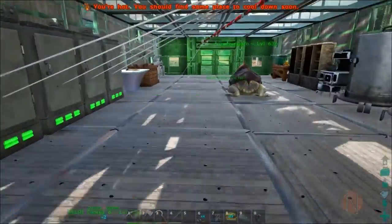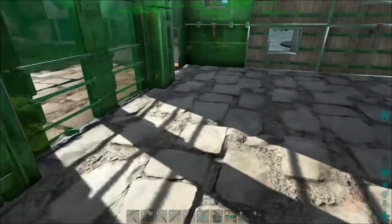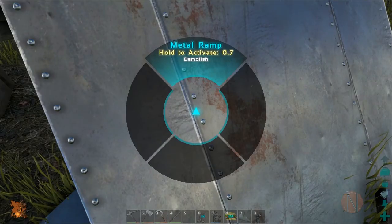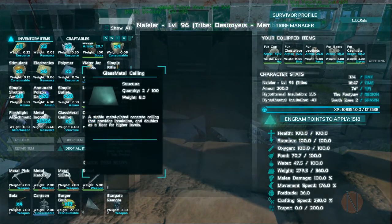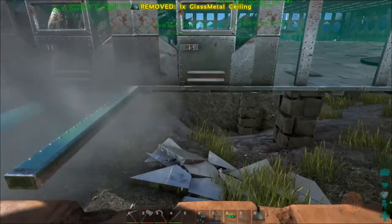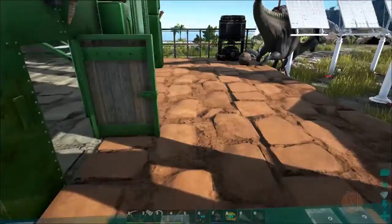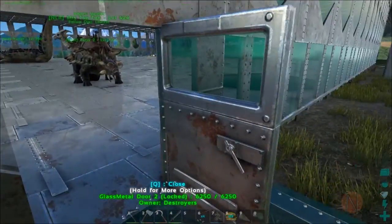Wait, do I have two extra metal ceilings there? I do. This spot has driven me nuts because they're not quite lined up, so it's just been a bit of a pain to walk through. Now that I've seen the misalignment up there, what I'm going to do is put the glass ceiling in here - and now it looks a little bit easier. Originally I was going to put a dino gate in here and connect this to this and be able to run through with my dinos, but I'm not going to do that.